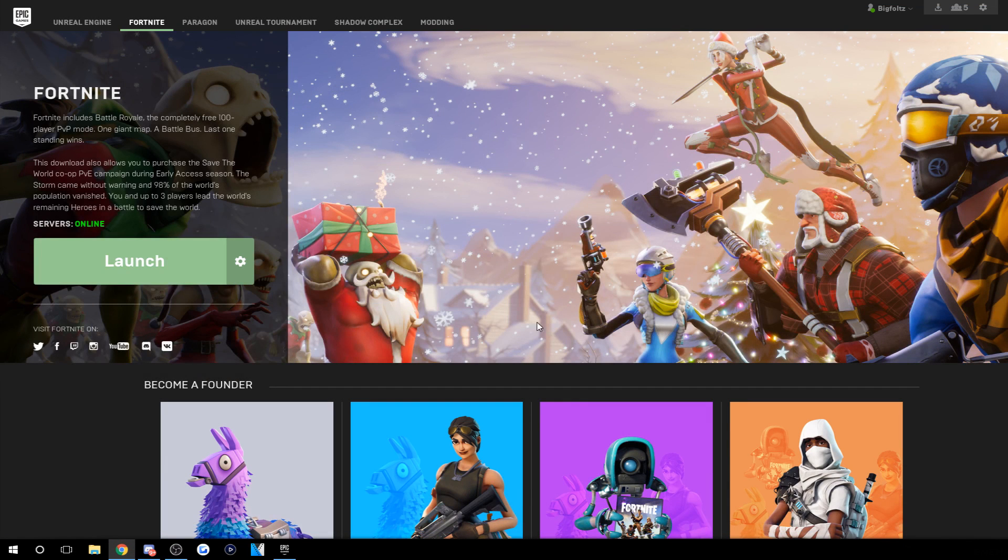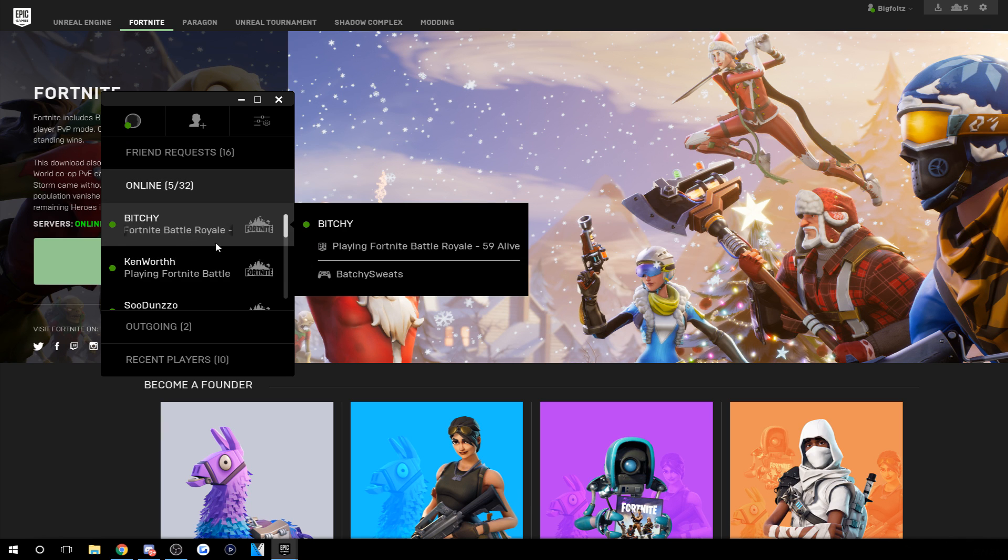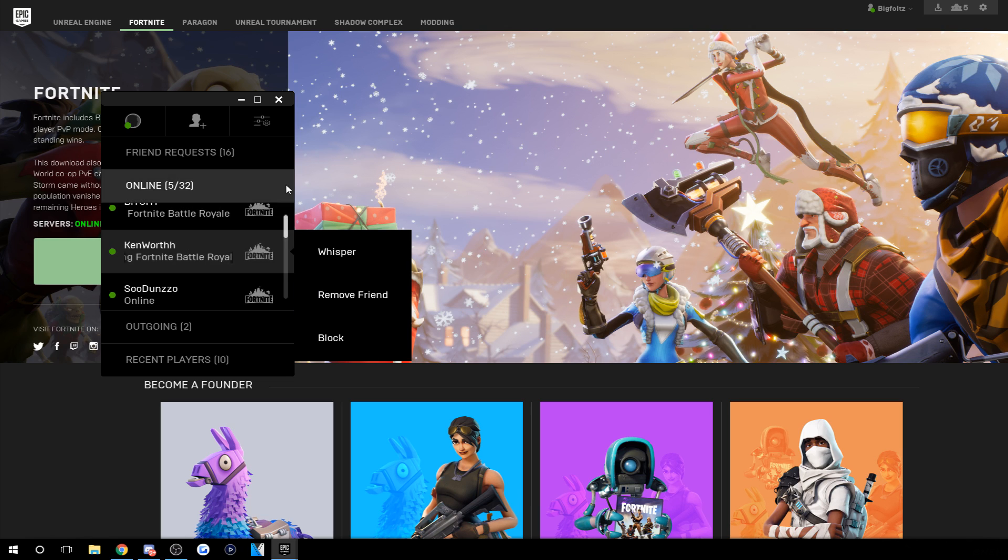Once you have your PlayStation account linked, all you have to do is add the other players. Click the little friend icon, send or accept a friend request to whoever you want to play with. You guys add each other on PC, and then once you go into Fortnite, the PC player is going to right-click you on their friends list and click "Join." You can't invite them directly — they have to join you.